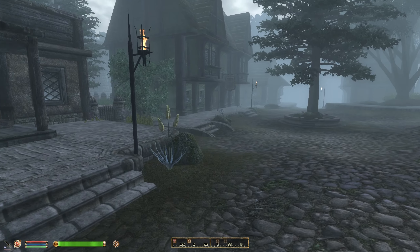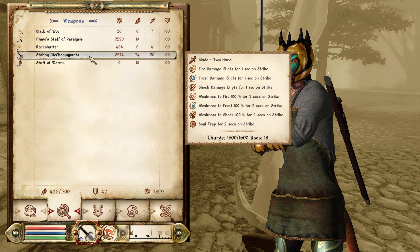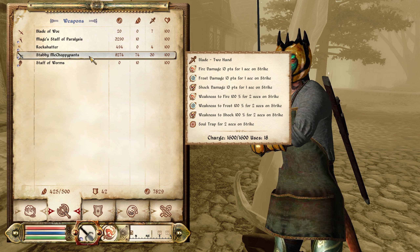I got a new weapon. It's a two-hander. It's basically the same as my amber sword, except it weighs a lot more — 74 pounds — so it's really weighing me down. But I'm going to try it out, stick with it, and see how it goes.